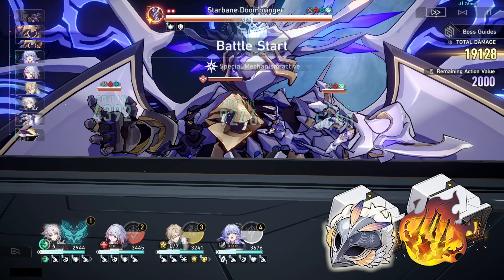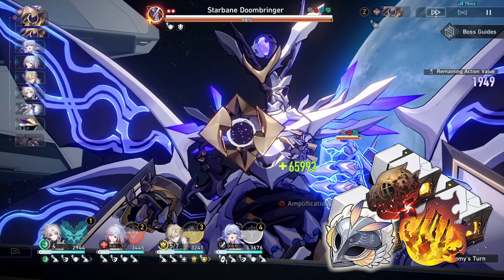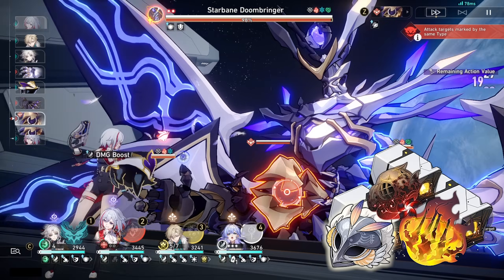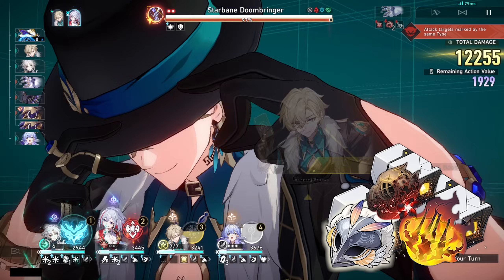Other options include combining 2-piece Duke with 2-piece Eagle — Eagle increases wind damage by 10% — giving you follow-up damage and wind damage bonuses. Or you can replace one of those 2-piece sets with the 2-piece debuff set, which increases damage dealt to enemies with a debuff by 12%. You'll need another character to apply a debuff, but on most of her teams that's easily satisfied.